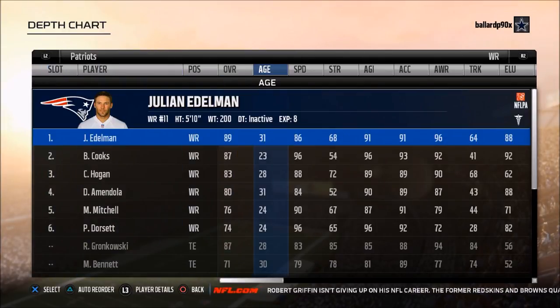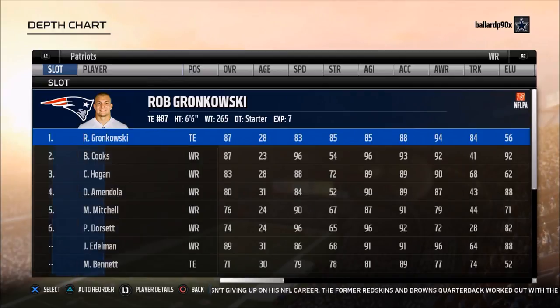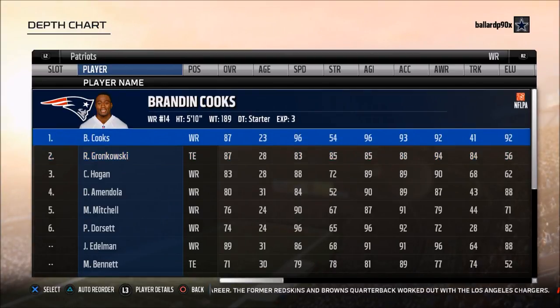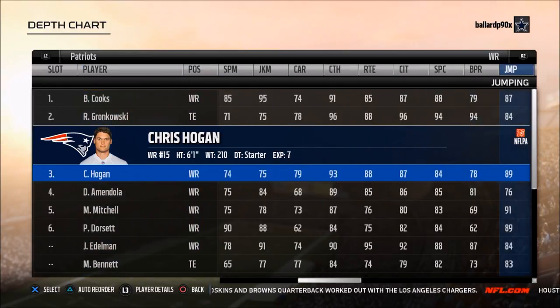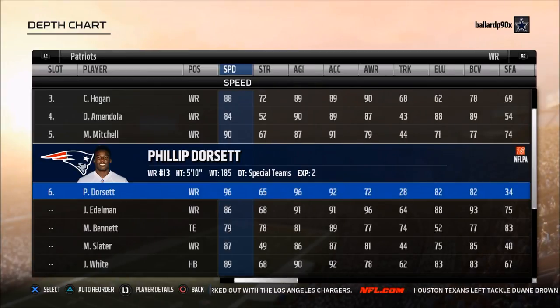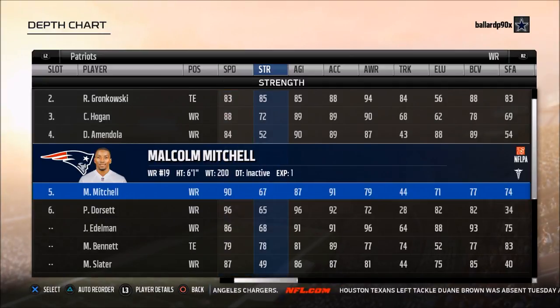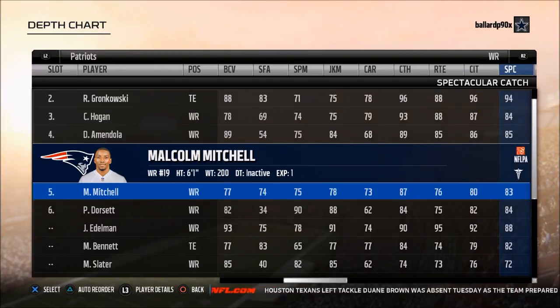Julian Edelman can't play, so we're going to put him on the bench and put Gronk in as the number one. In my offense, the number one receiver is actually the number two on the depth chart, so I'll go Gronk there. Then I've got Brandon Cooks and Chris Hogan. The cool part about the Patriots is that catching in traffic is important this year, and virtually everyone on their team can catch the ball in traffic. Philip Dorsett and Brandon Cooks are your deep threats — both have 96 speed. Malcolm Mitchell is one of the hidden gems on this team; his catching traffic and spectacular catch ratings are pretty good. There's just so much you can do with this team offensively.